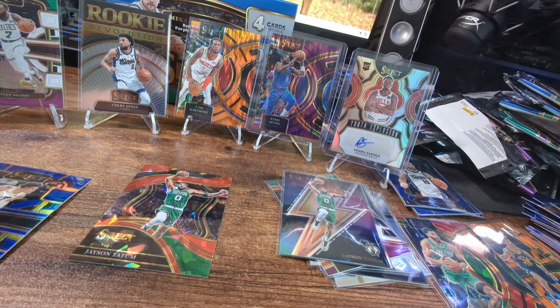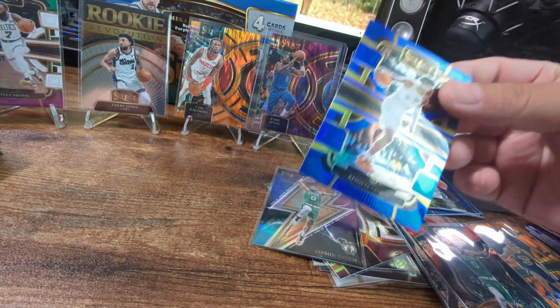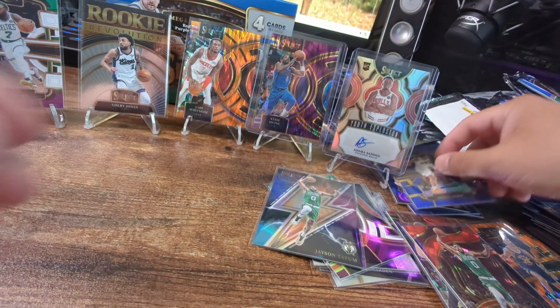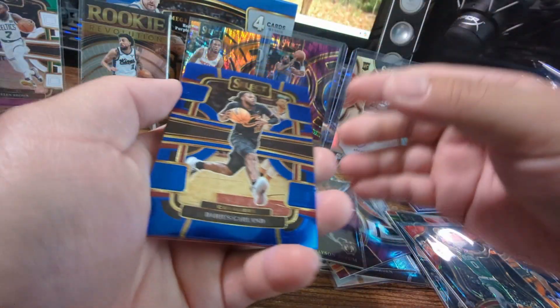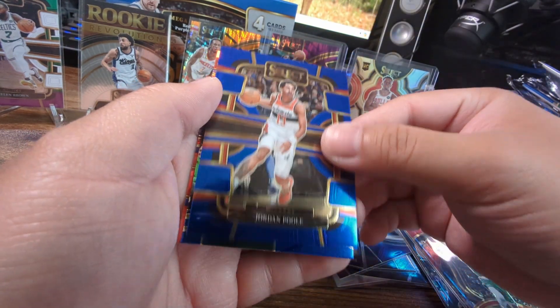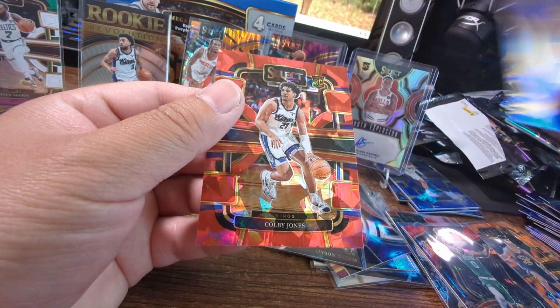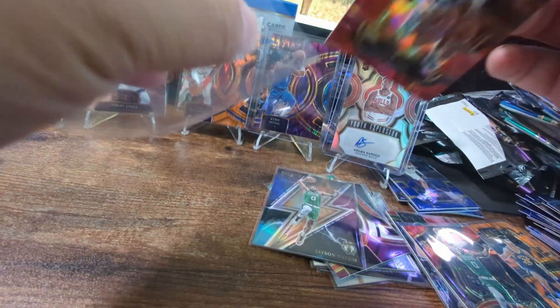All right, more sleeves. Got him on the Thunder Lane - was that the Premiere? And now the Courtside. Yeah, they just decided to toss them all in one mega. That would be cool if it was a Wimby Courtside, Premiere, Thunder Lane, Rookie Revolution. Jordan Poole, Marcus Sasser. Rookie Kobe Jones for our cracked ice - nice.